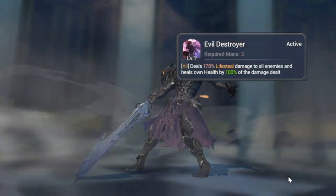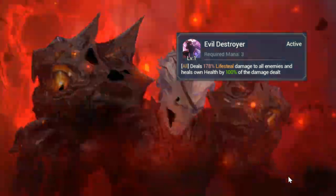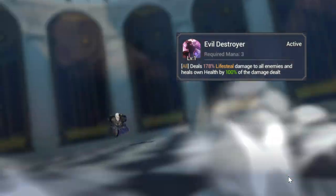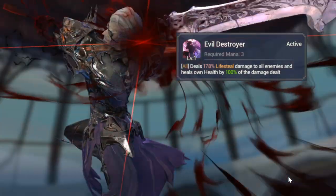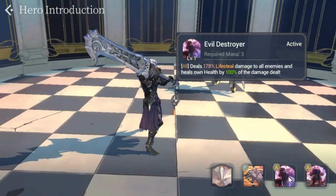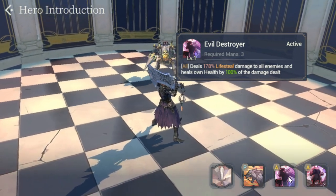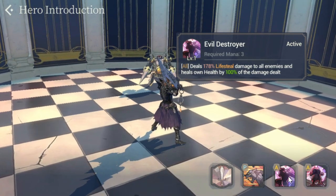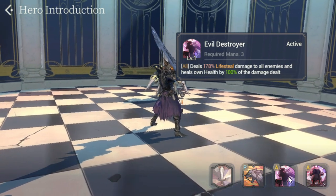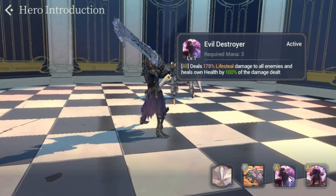For his S1, Evil Destroyer: required mana is three, deals 178% lifesteal damage to all enemies and heals his own health by 100% of the damage dealt. A crazy, beautiful skill. Also note that S1 applies Prey, so take note of that.